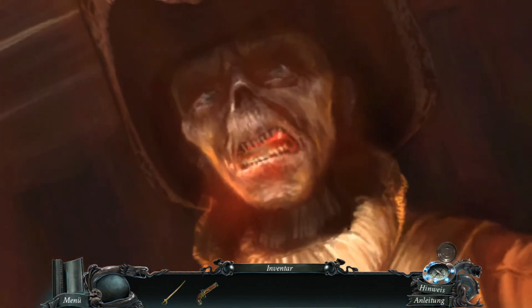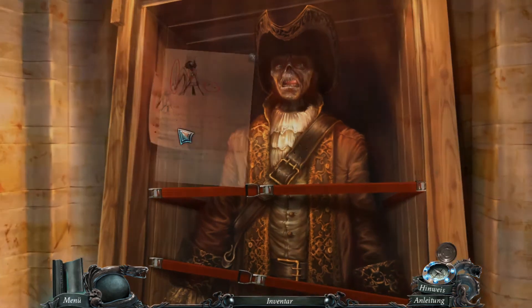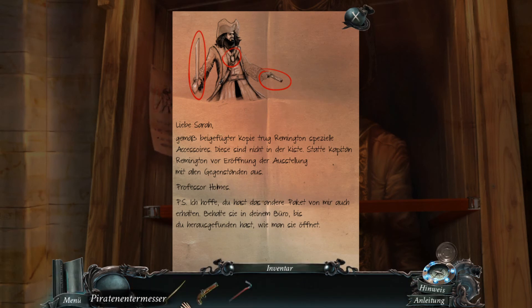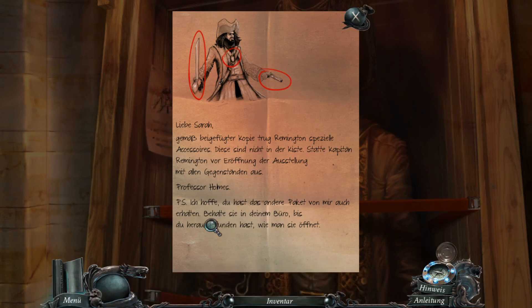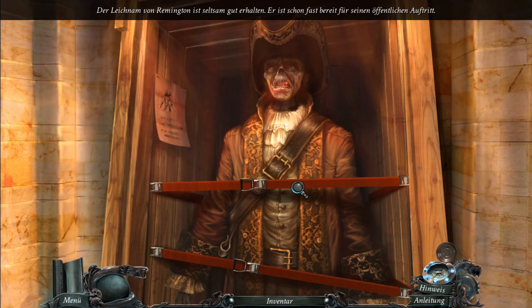Wir haben hier das Brecheisen und werden jetzt erstmal diese Kiste öffnen. Oh Gott. Remingtons Exponat. Dankeschön. Liebe Sarah, gemäß beigefügter Kopie trug Captain Remington spezielle Accessoires. Diese sind nicht in der Kiste. Statte Captain Remingtons Leichnam vor der Eröffnung der Ausstellung mit den Gegenständen aus. Achso, aber eine Sache fehlt uns noch. Das ist bestimmt diese Kette im Safe. Professor Holmes, PS: Ich hoffe, du hast das andere Paket von mir auch erhalten. Behalte sie in deinem Büro, bis du herausgefunden hast, wie man sie öffnet. Der Leichnam von Remington ist seltsam gut erhalten und fast bereit für seinen öffentlichen Auftritt.